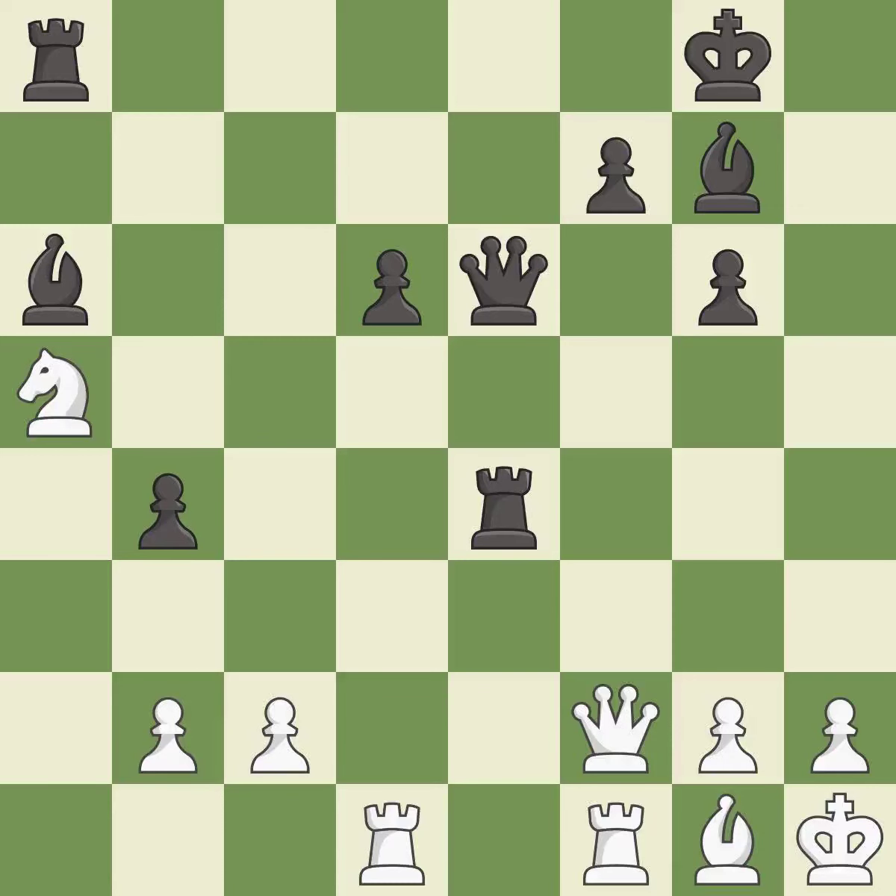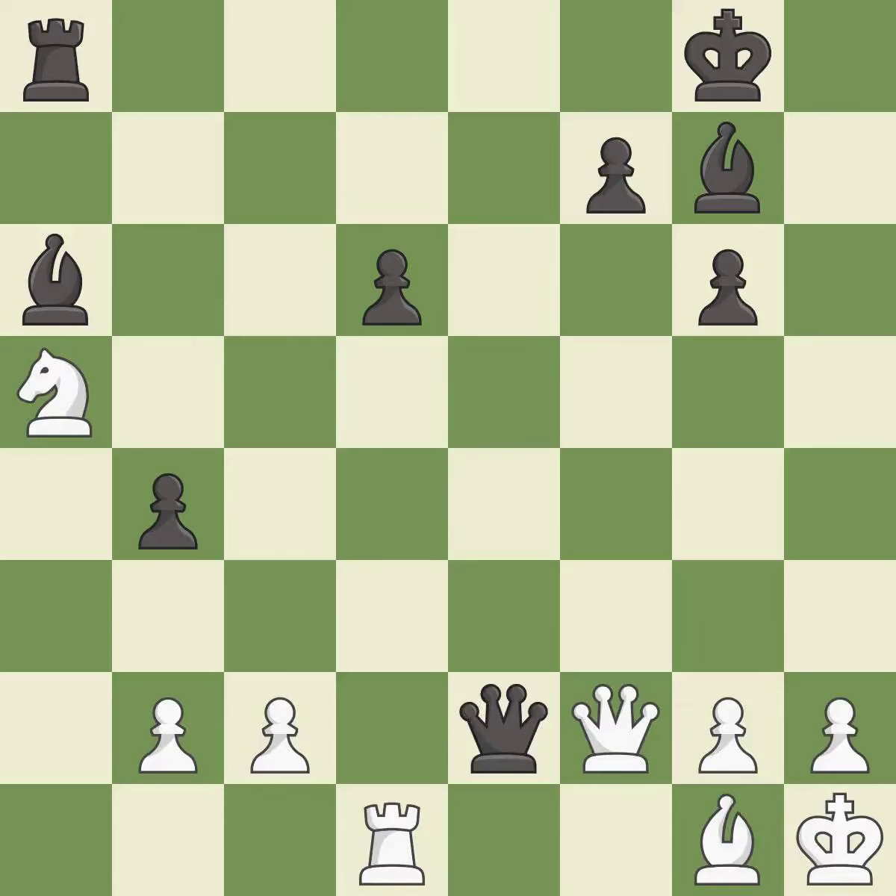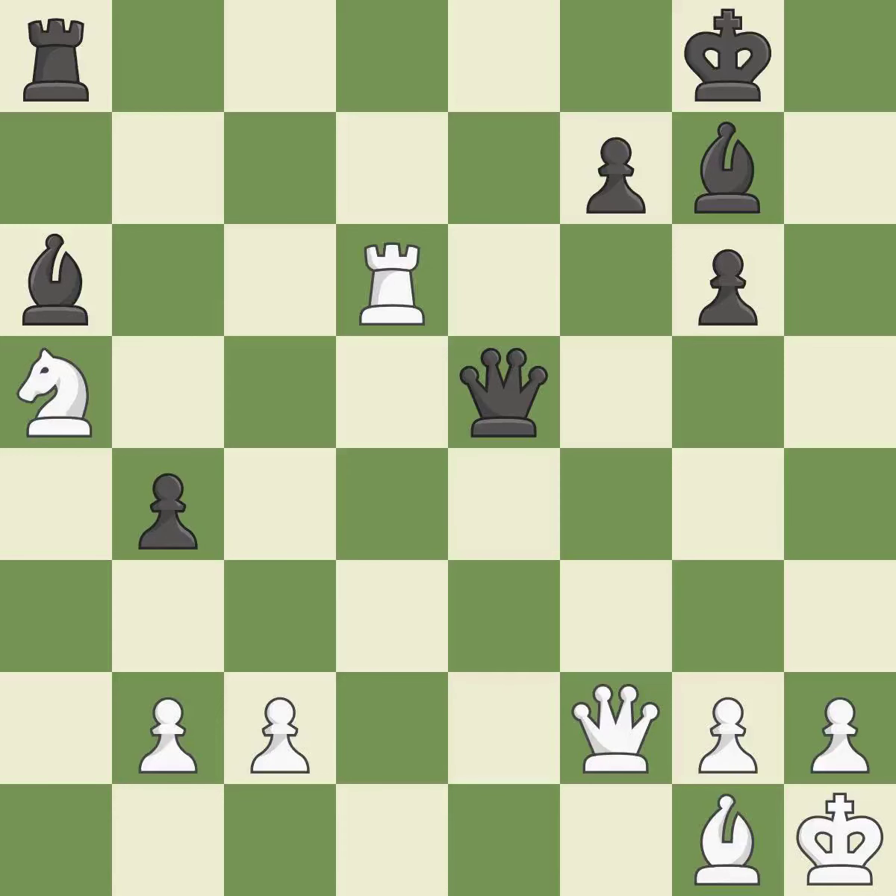This overlooks an opportunity to win material. This allows the opponent to challenge the opposing rook for the open file — it is an inaccuracy. This fights against the opposing rook for the open file — it is best. This ignores an opportunity to reveal an attack on a knight — it is a miss. After all captures, this is an equal trade. This is the only move that works. This took advantage of a bad move and white is no longer in a losing position — it is a great move. This maintains the balance in material with a good trade — it is best. This is an equal trade — it is best. This permits the opponent to win a tempo by threatening a rook — it is a mistake.